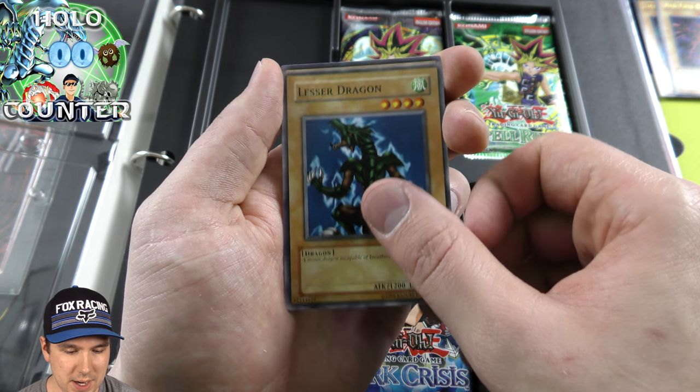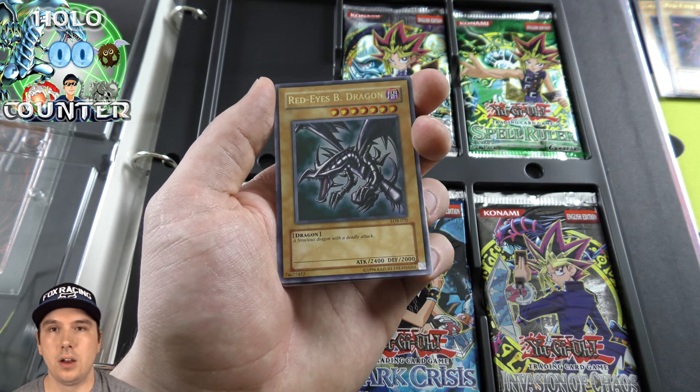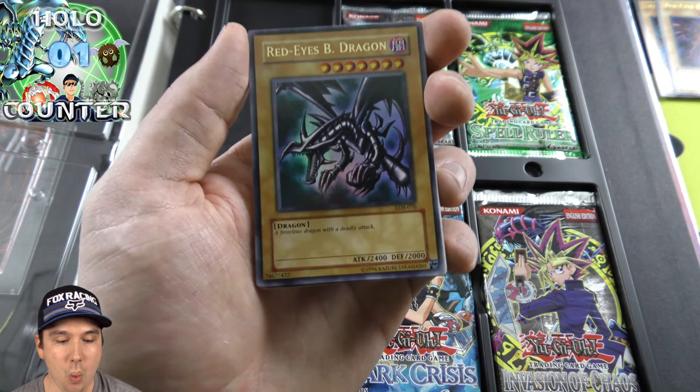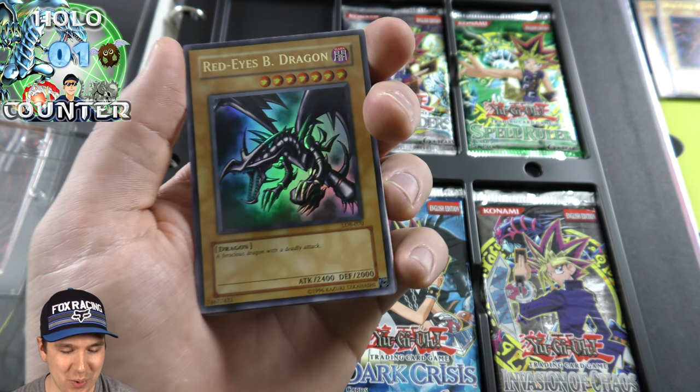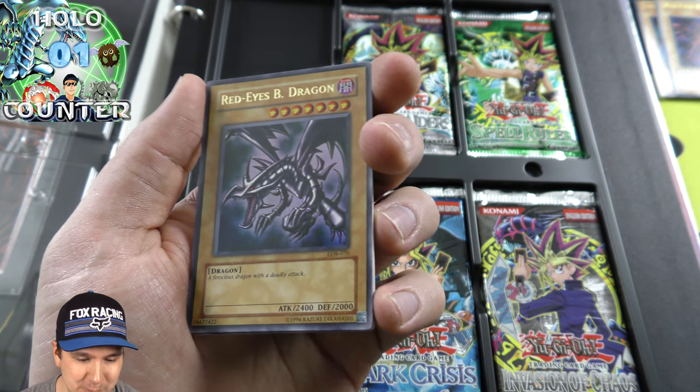This is the very first set to ever be made. Oh my gosh. Wow. Red-Eyes Black Dragon, Ultra Rare — we just pulled it out of our very first booster pack.